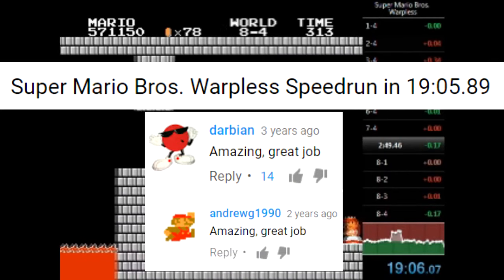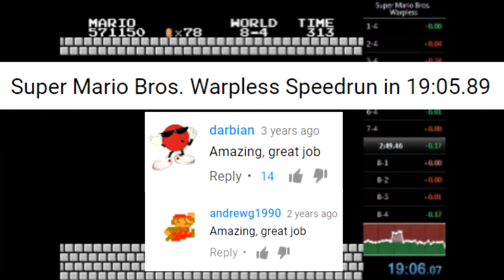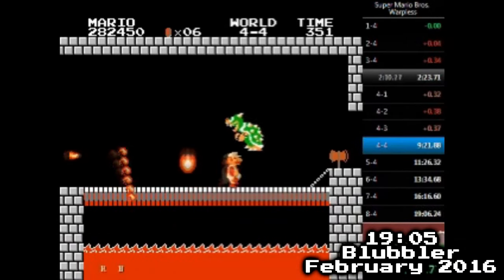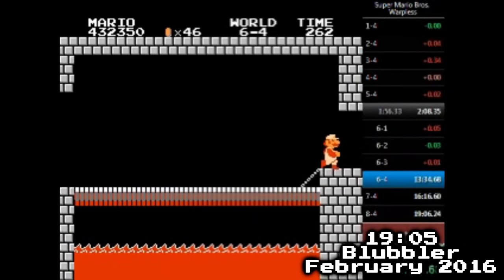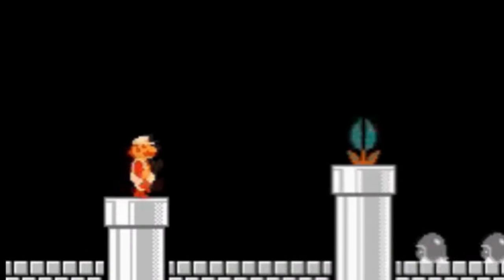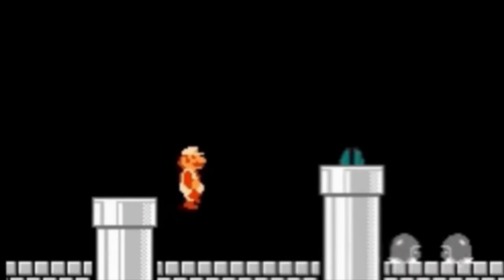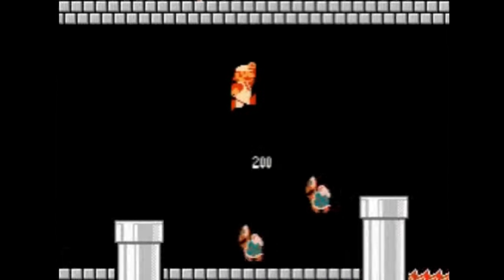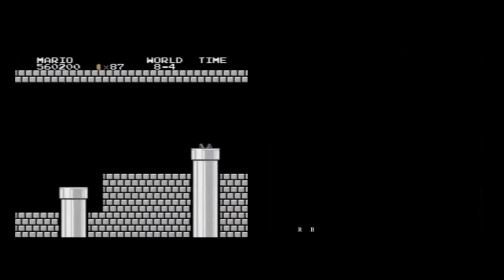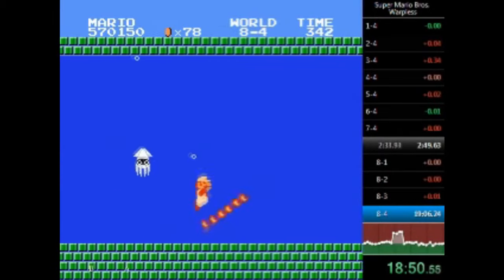After a several-month-long grind, Blubbler had achieved the 19:05 — a time Andrew had theorized years prior. In the run itself, Blubbler wound up getting a bit behind his record after a slow 3-4 Bowser kill, but a fast 4-4 kill made up for it. The second half of the game was smooth too, with mostly clean Bowser kills and a nice World 8. In 8-4, he was able to do the more consistent 2-frame wall jump. By walking off the pipe at the start of the room, then pressing the B button to run while in the air, Mario's sub-pixels become manipulated so that the correct pixel on the pipe for the wall jump is much easier to hit, and Mario now has two frames to jump off of it instead of just one. Blubbler stopped running Warpless after this, but by late 2016, another runner was doing attempts to take it down.